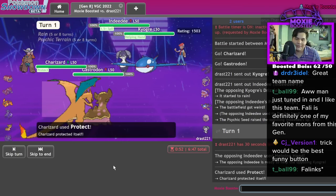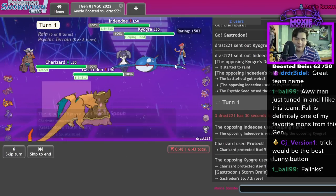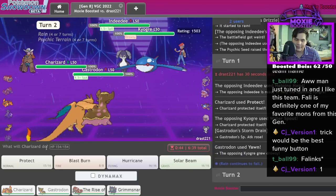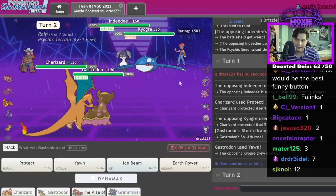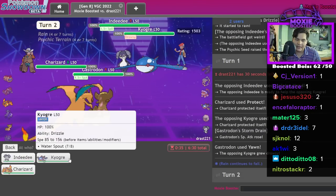No way you actually just went for that at 1500s! Do I want to set Grimsnarl? I think I set Grimsnarl — if they even stay in. But here I just Ice Beam regardless.